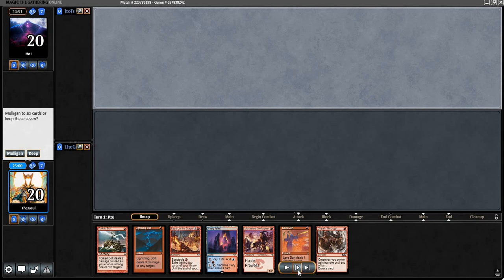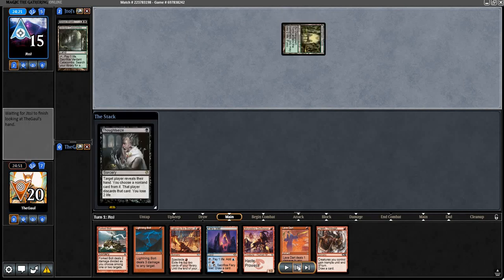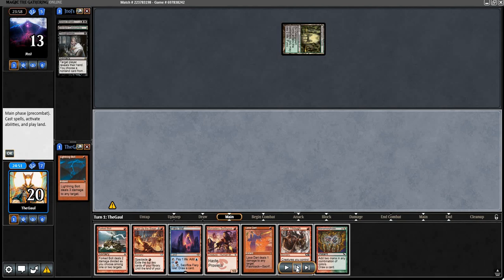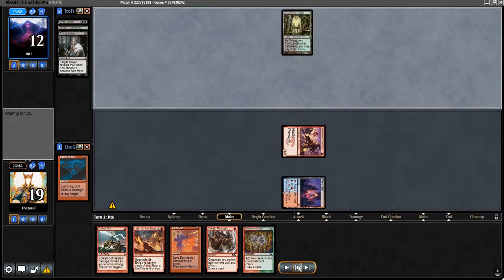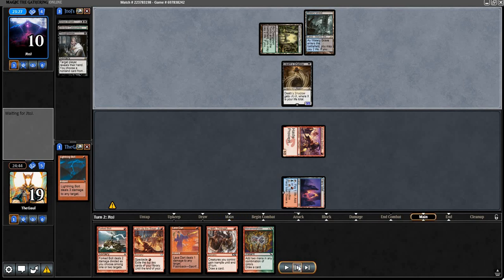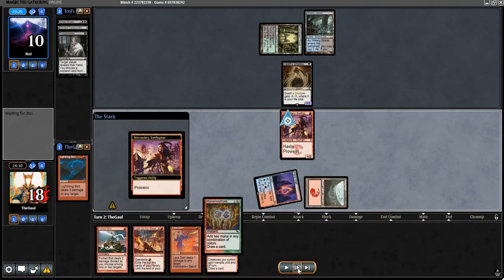Here we are for the fourth round. We've got a respectable one-land keep — it's got a lot of what you want out of a one-lander. Fiery Islet, always awkward when it's your only land. Opponent with Street Wraith, Thoughtseize, and the effect shock plan — pretty clear indication of some kind of Shadow deck. A lot of them are four-color now for Oko, in addition to all the broken green cards. Tarmogoyf is also seeing a lot of play in some of those variants. They take away our Lightning Bolt — the most flexible card, the most damage on one card — leaving our creature so they think they can deal with it. It is Death Shadow, backed up by Watery Grave. We do hit the second land, which is really what we needed.